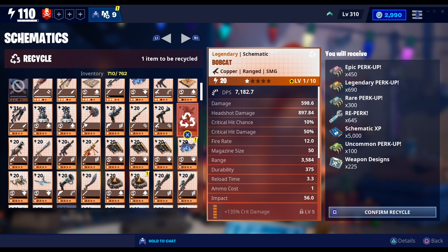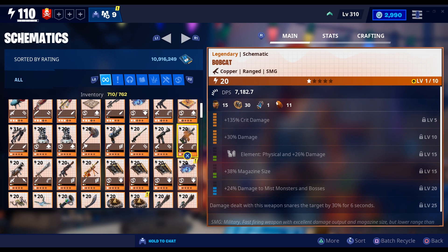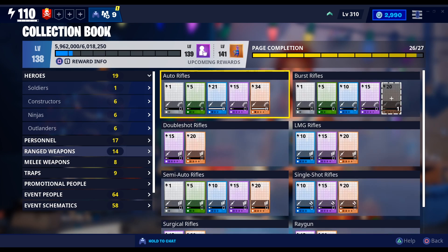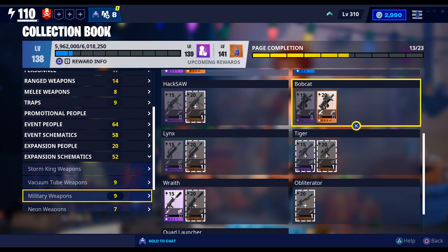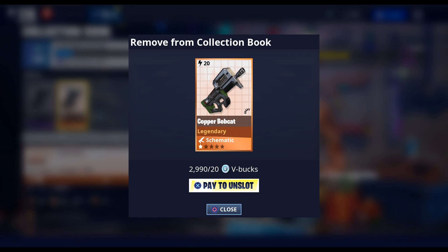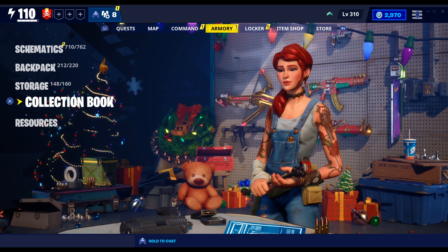The glitch works like this: you recycle the gun and you get those items in your resources, then you can get these items back by going to the collection book and claiming the gun back. The game is messed up — this is not supposed to be in the game. Right now I recycled the weapon and when I go back to my gun and claim it again, it's going to cost about 20 V-bucks, which is not that much for these resources. If I claim it, I will get the gun back with all the perks still in it.